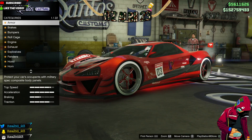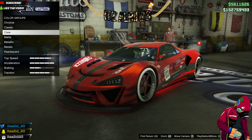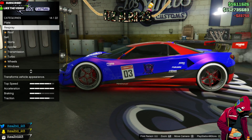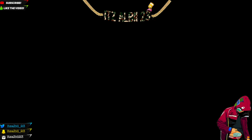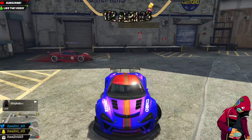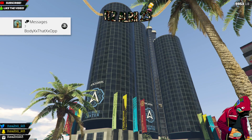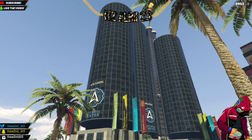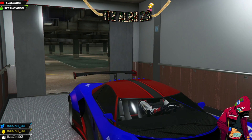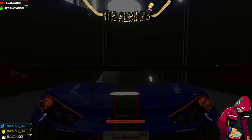Once you've driven the car in and out, go to Los Santos Customs and change something on the car — the color, the plate, the wheels, the tires, it doesn't matter, just change something. After that, go to your apartment or house and drive the car inside. Once you drive the car inside, the car is yours — you can sell it or keep duplicating cars.